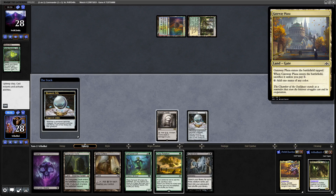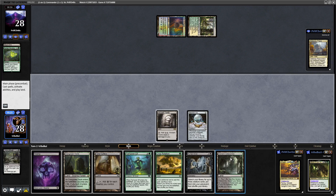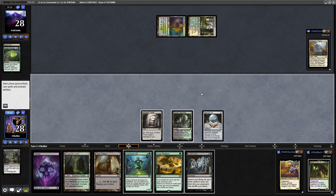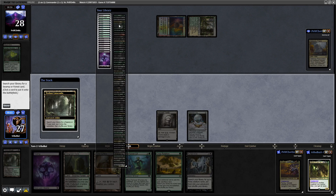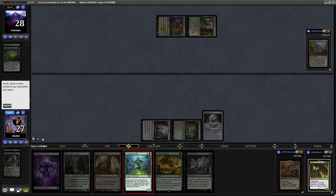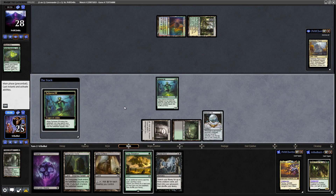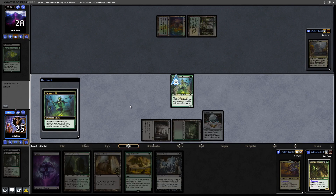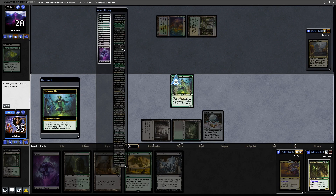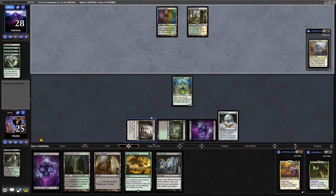It's Gateway Plaza that they've gone for, and Mesmeric Orb obviously triggers for us as well. There's a basic forest - but I think we'll go for a Bayou and then a basic forest off of the Farhaven Elf. I think we're better stocking up on as many swamps as we can. I do like to get as many basics in play as possible because of things like Blood Moon - though I wouldn't have thought they'd be playing Blood Moon in a Maze's End deck. It's a good habit not to rely too much on non-basic lands.